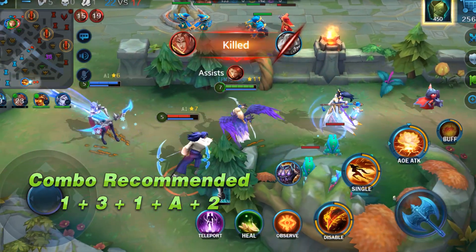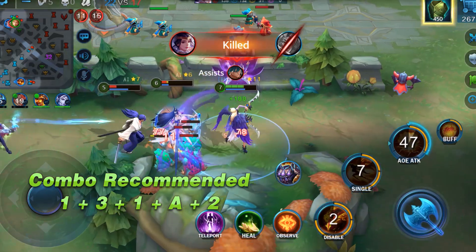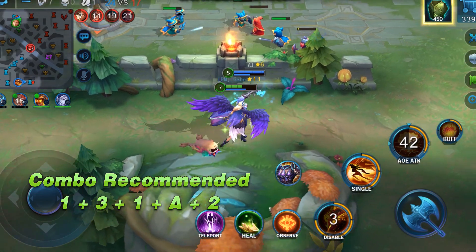If you are close to the enemy and the enemy unit's health percentage is higher, use ability 1 and ability 3. Then cast ability 1 and basic attack, and keep dealing damage to the enemy.